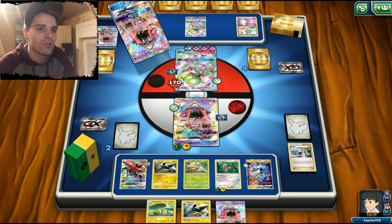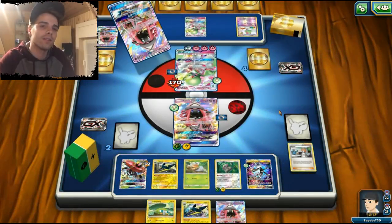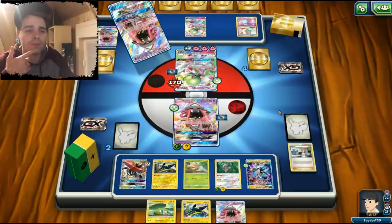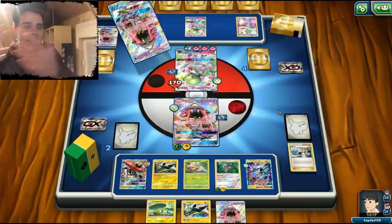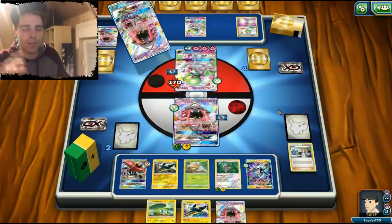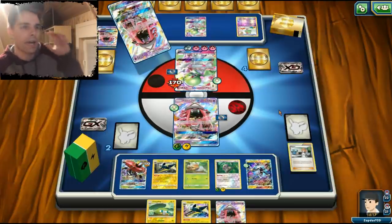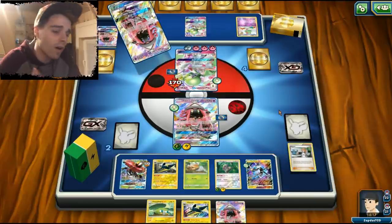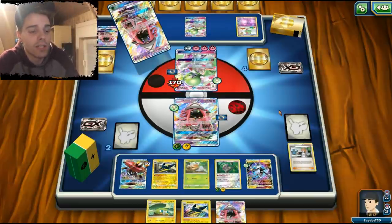Maybe we should have attacked with Zeraora but we couldn't draw into enough energies, which is unfortunate. Maybe we could have used that GX move, which was already a great way to deal with this kind of situation. He benched his Lele, which is a great thing. If we use Tapu Lele for Skyla we can grab our Energy Recycler, get a bunch of energies back into play, and we're good. He needs to KO us — that's what he wants to do.